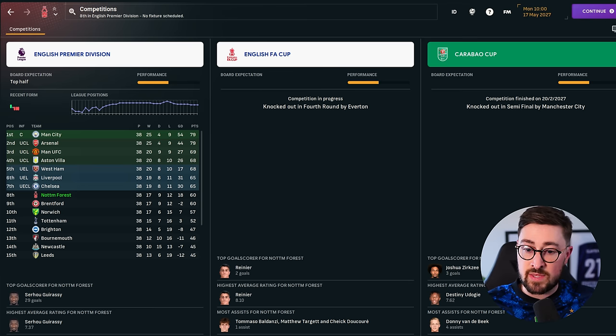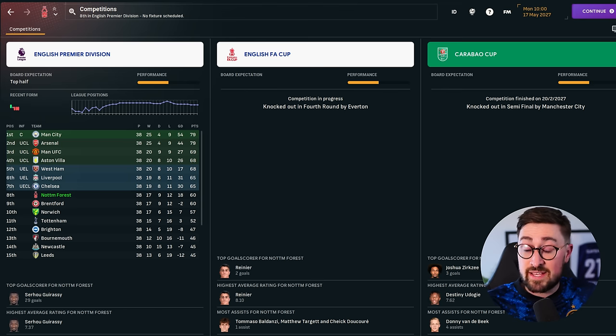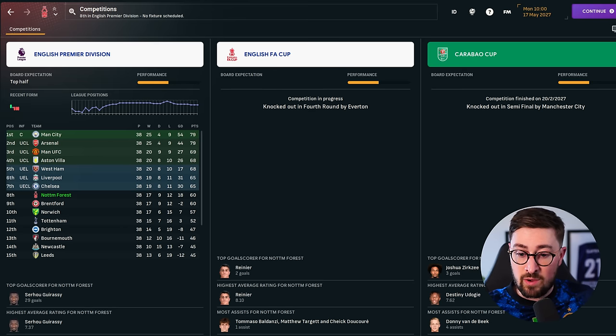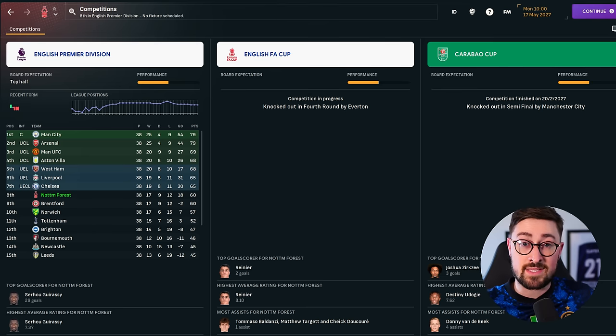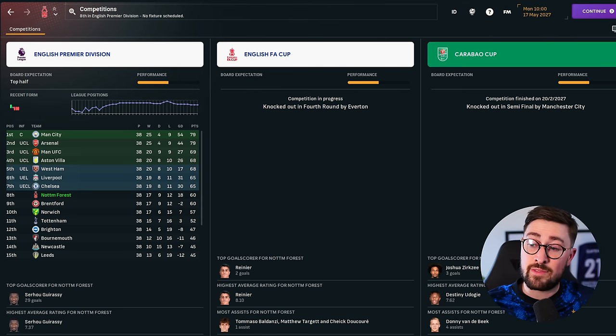He's got a season overview showing he finished eighth in the Premier League with Forest — that's actually very respectable, just outside the European places, with Chelsea in seventh and Liverpool sixth. Top scorer was Serhu Gerasi with 29 goals, so definitely free-scoring. Goal difference of plus 18, which is a lot better than most teams just below them. Nottingham reached the fourth round of the FA Cup and the semi-final of the Carabao Cup before losing to Man City. Overall, a very respectable and realistic-looking season.